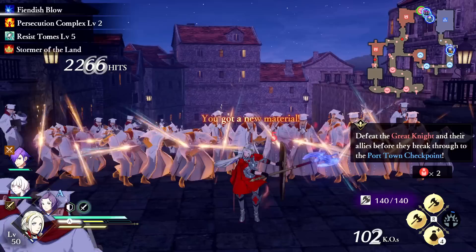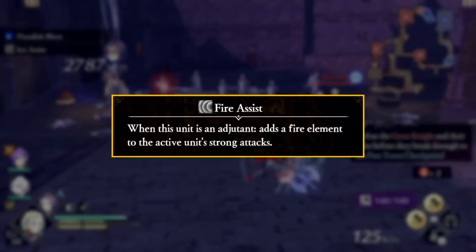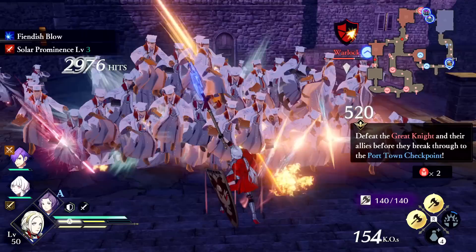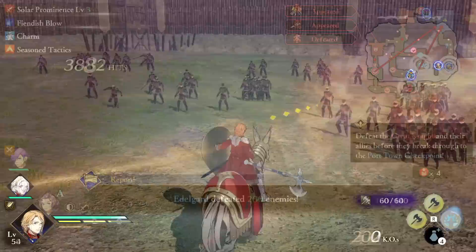Assist skills are going to come from mastering the Grammary class, hence it's only on these ladies. Assist skills state: when this unit is an adjutant, adds the appropriate element to the active unit's strong attacks. So first off, you have to pair up with someone else, and you give their strong attacks an element. You will not override strong attacks with innate elements already, but you will enhance strong attacks with the same innate element. You cannot get too crazy or tricky with this.